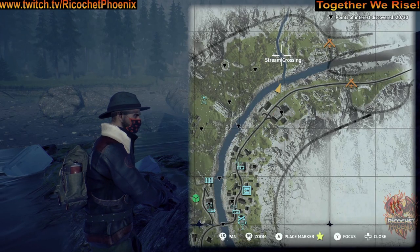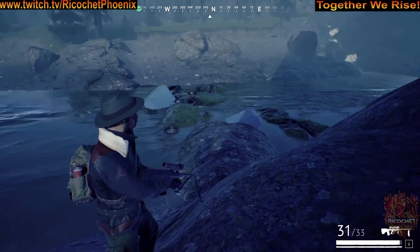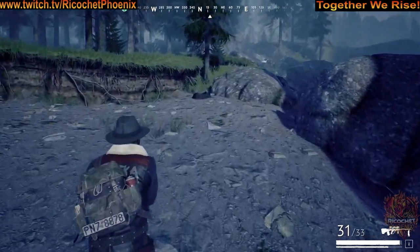This stash isn't terribly hard to find. All you need to do is go to the north end of the map where the stream crossing is, cross the river, and you'll find your stash right here.